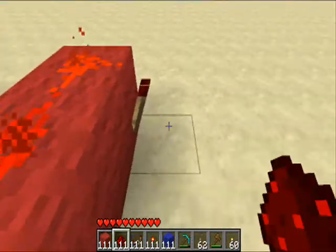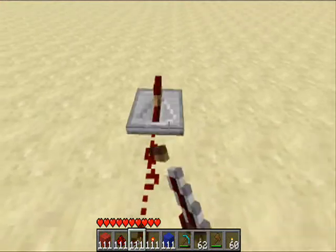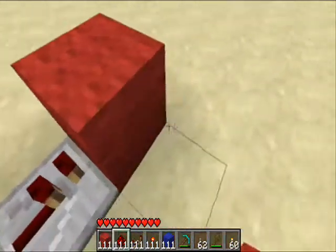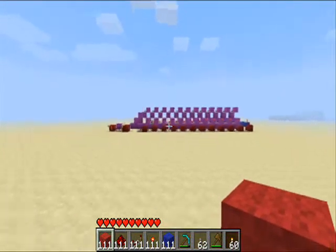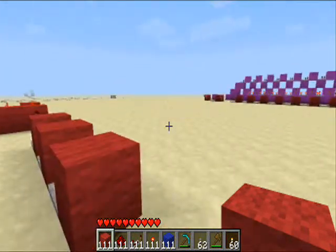Once you've got your signal coming through, what you're going to want to do is put it into: repeater, block, repeater, block, repeater, block. I'm just going to make this for 3 numbers. As you can see you can just continue this circuit — it's a modular structure so you can extend it as long as you like.